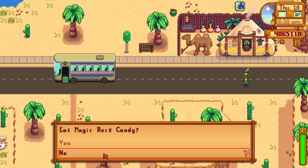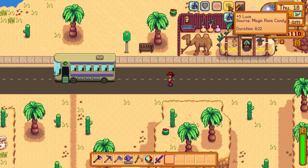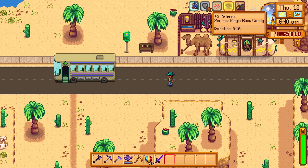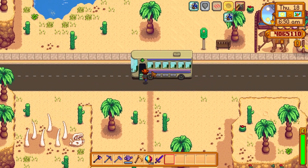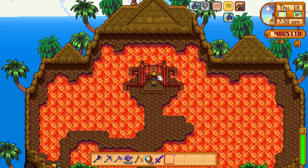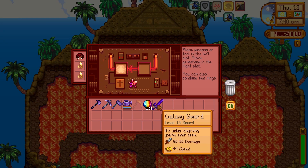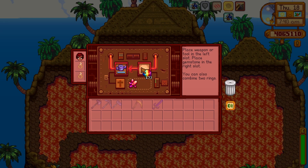Another use: if you go to the Desert Trader on a Thursday, you can trade in three prismatic shards for a Magic Rock Candy, and this is the best consumable you can get in the game. It gives you huge stat increases to mining speed, attack, defense, and a huge boost to luck — and I don't need to remind you of the importance of luck in this game.